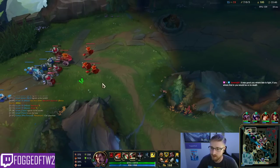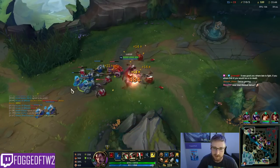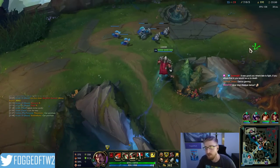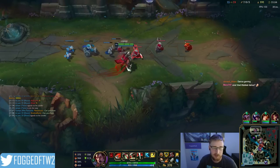Darius is especially easy against melee matchups — one of the easiest champions to play into a lot of matchups. But also into a ranged matchup you can do the same thing with Ghost and just run down the ranged matchup. Even things like Kennen you can beat up.